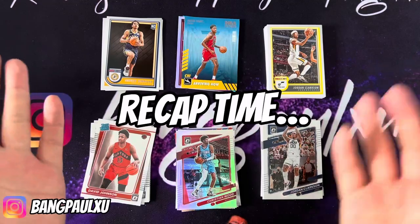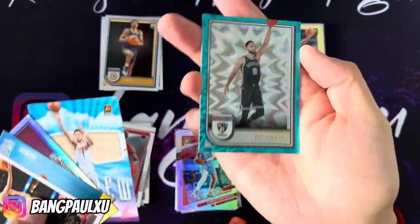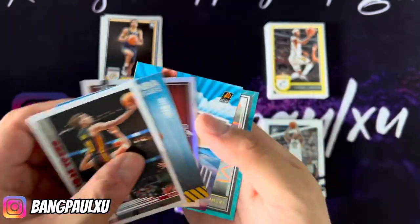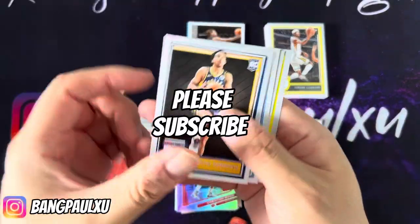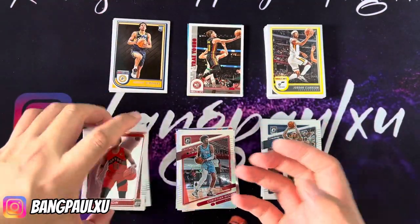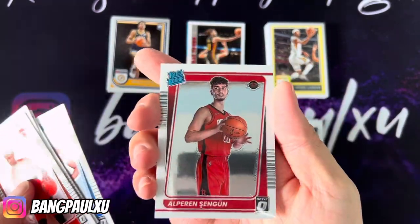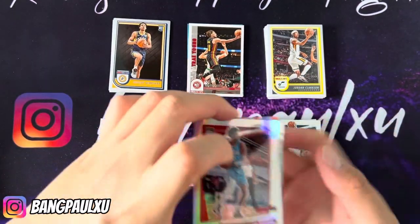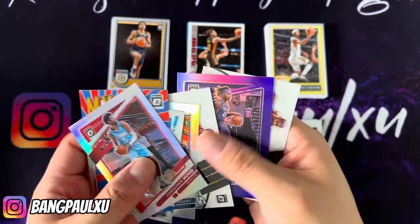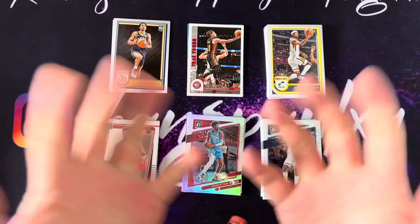Recap time. To be very honest, the best insert from the Hoops was the Ben Simmons teal explosion — it's not numbered though. I also got the green and the gold from last time. No good rookies either — I guess the best rookie was Walker Kessler. From the Optic box, the best rookie was Jalen Green or Alfred Shangun, both Rockets. The best inserts were Dame Dollaz Splash and My House — unless you like the Express Lanes. You tell me in the comments below which box won. Thanks for watching, bye bye!